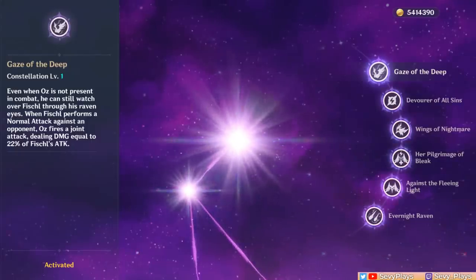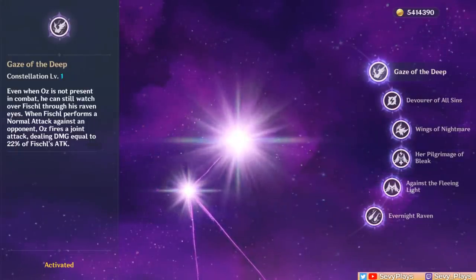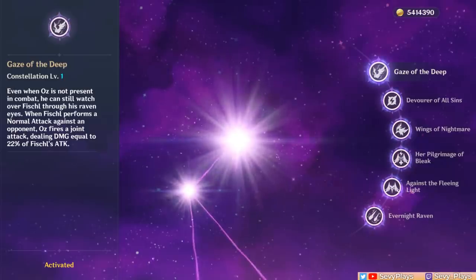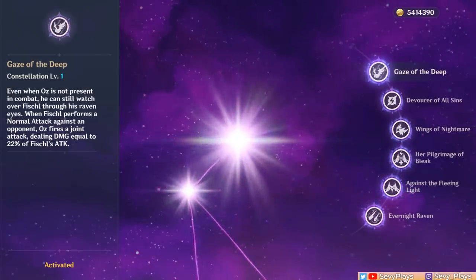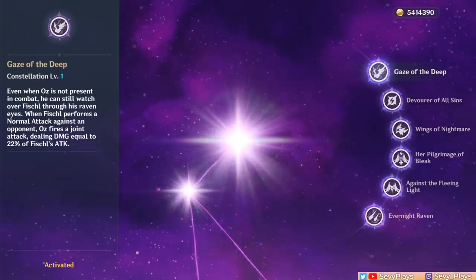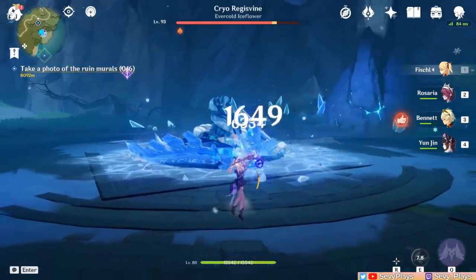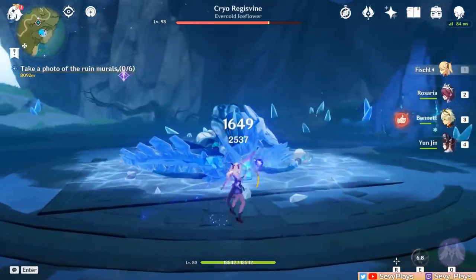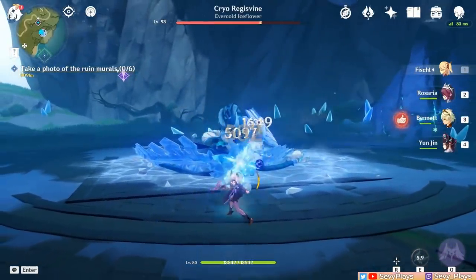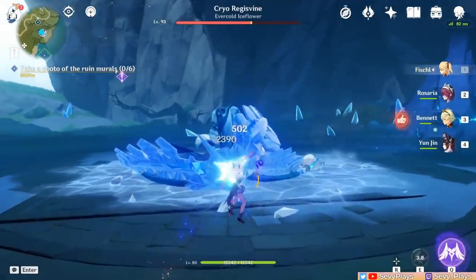Now let's look at her constellations and how they improve her sub-DPS role. C1 lets Oz deal damage along with Fischl's normal attacks, but only when he's not on the field. This damage is counted as physical damage and can crit. It's also considered as normal attack damage, so effects like Yunjin's normal attack buff will affect it. This constellation is beneficial for a physical DPS machine gun Fischl build, but if you're running her as an off-field DPS, it's practically useless.